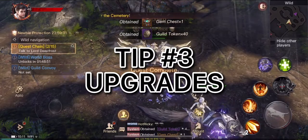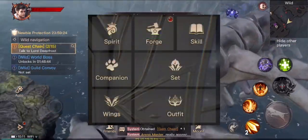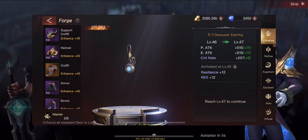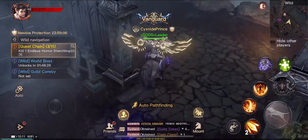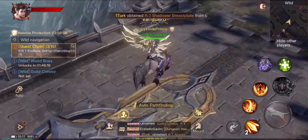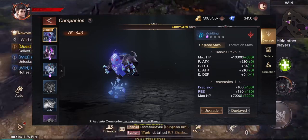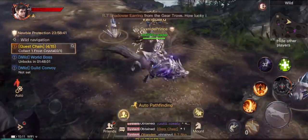The third tip is upgrading — skills, equipment, companions, mounts, everything in the game that has to do with BP. Make sure you are upgrading it whether you have it equipped or not. As you can see on screen, all equipment goes up to your current level. If you're level 45, all your equipment should be at level 45. It helps with your stats and your overall battle power. The same goes for companions — upgrade them using the resources needed.